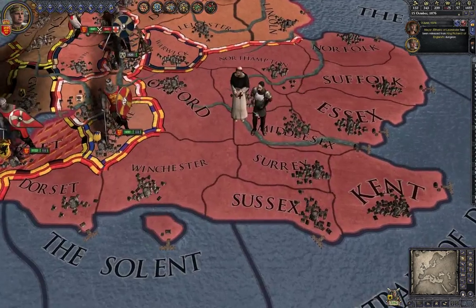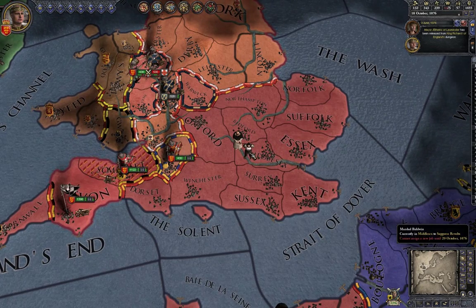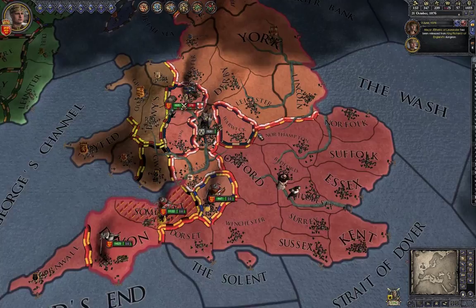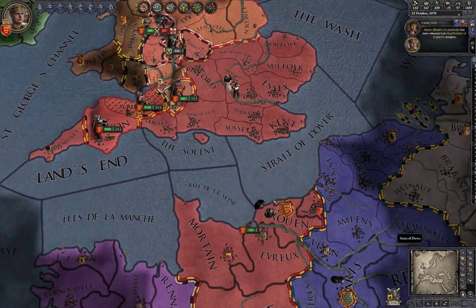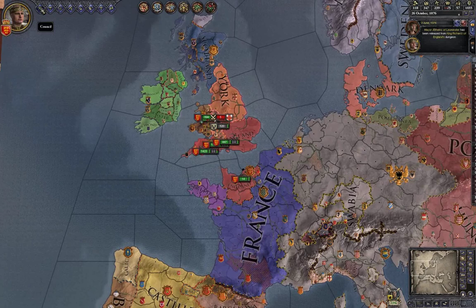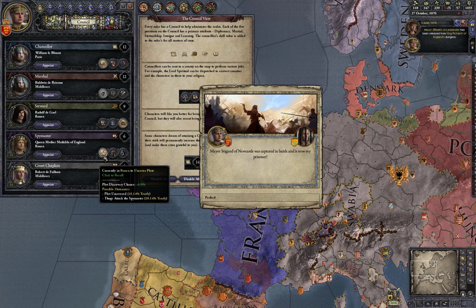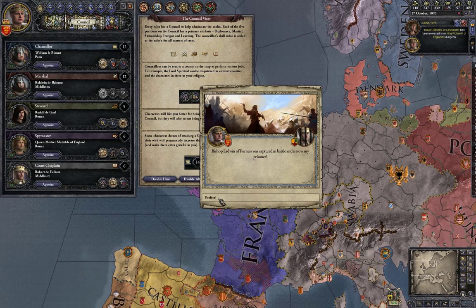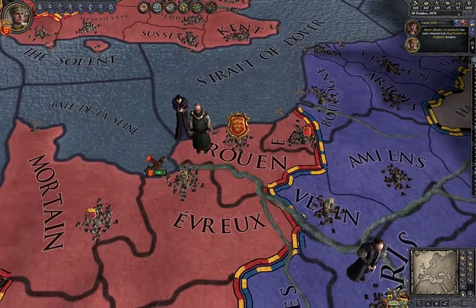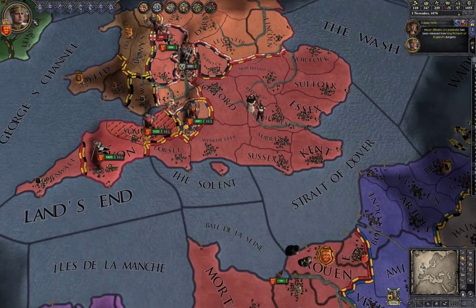You can also see counselors standing around on the map. This one I appointed to suppress a revolt, and this one is studying culture. My mother is also around somewhere — she doesn't have a visible character icon but she's in this area uncovering plots.